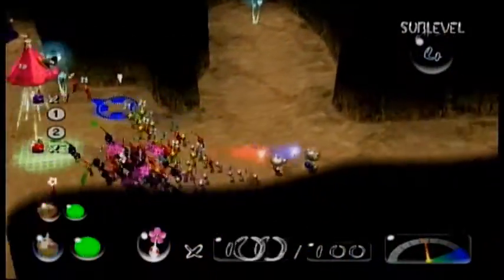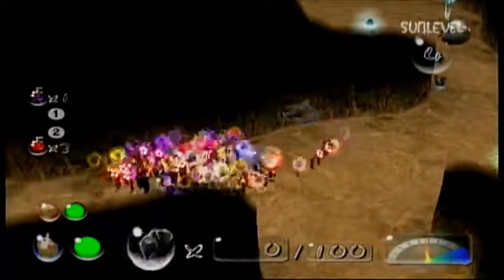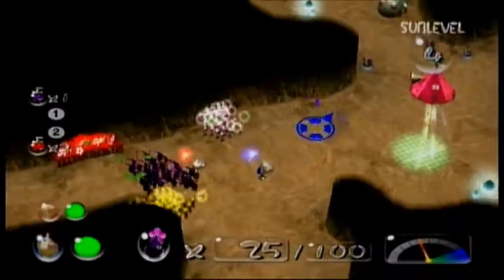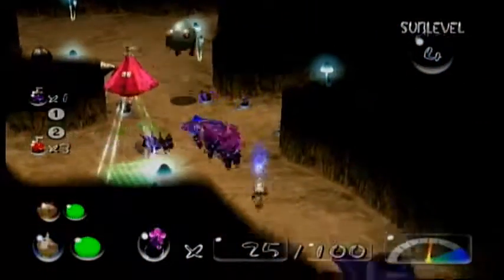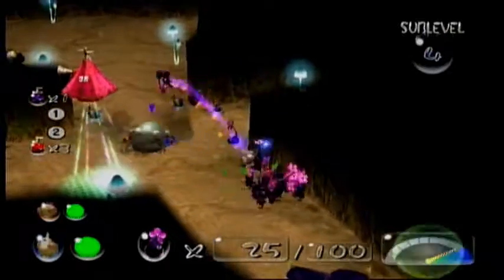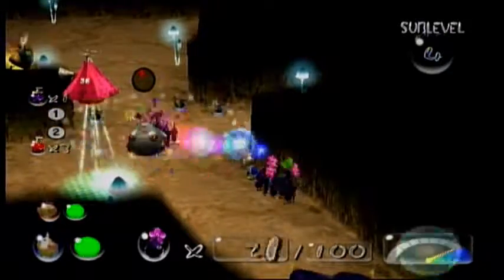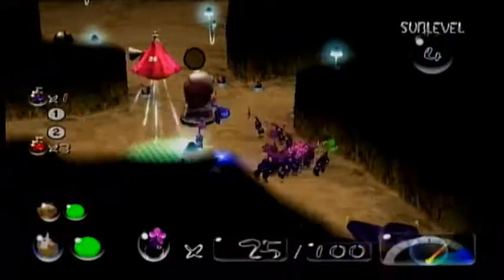That's the normal Wally Hop. We're gonna get our purple Pikmin here, get them to come over here, and then have them kill him. So now he's dead.